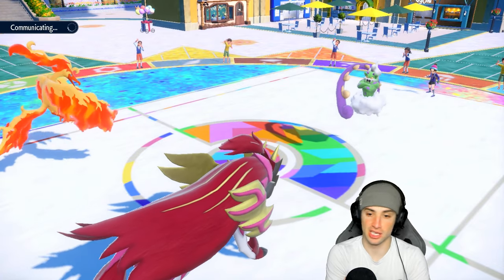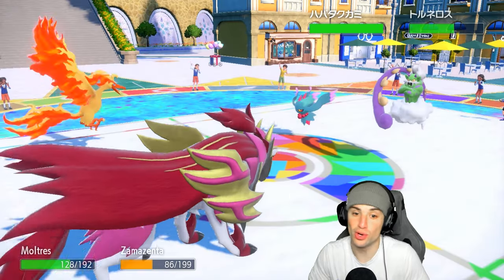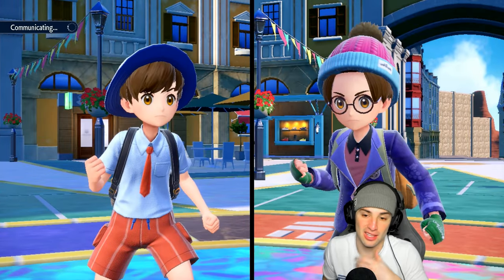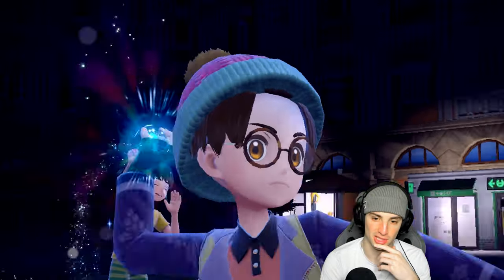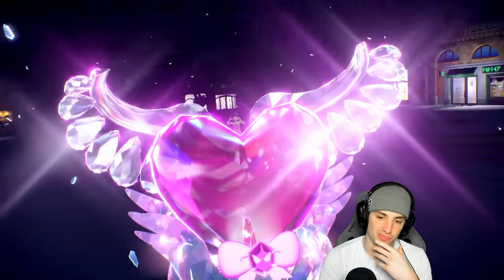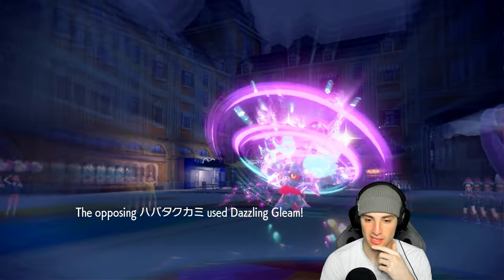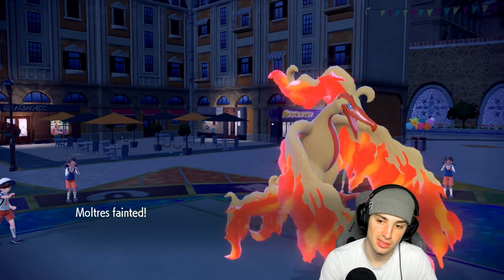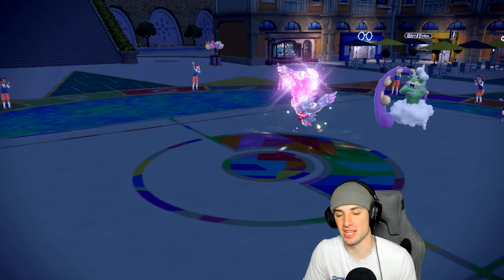Flutter Mane comes out — I'll just hit another Fiery Wrath and Heavy Slam. You give me no reason not to Heavy Slam. A Tera pops out from Flutter Mane, and it ends up taking out Zamazenta — the Dark Tera type was the problem there. I would have loved to have Steel Tera for Moltres. But I have the rain squad now, which is actually great news.